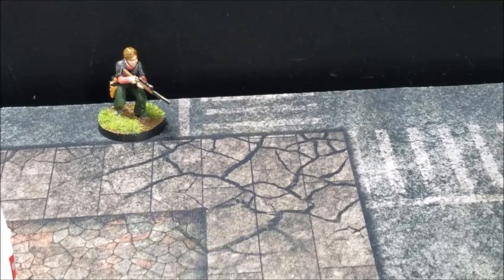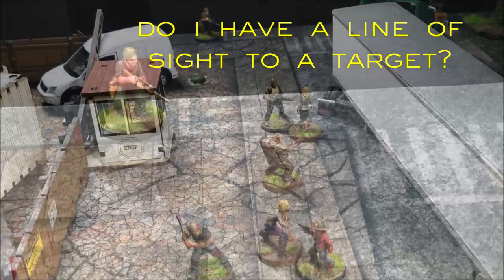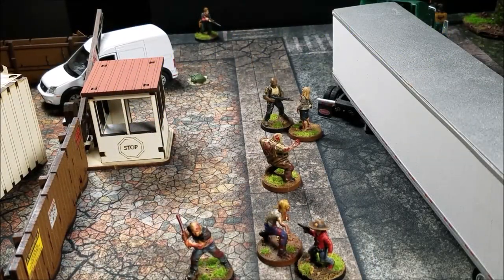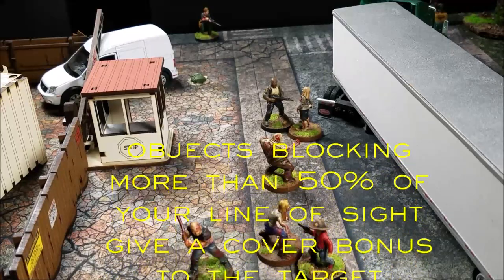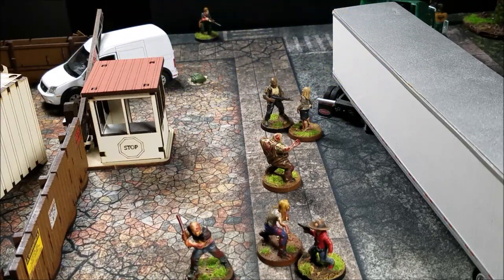The second thing to consider is line of sight — can you see any eligible targets? Draw an imaginary line from any part of your base to any part of your target's base. If you can see it, that person is in your line of sight. If an object covers more than 50% of the target, they get a cover bonus. Third: does the weapon you're using have the range to hit the target? There are three different range types in Call to Arms, best explained by looking at the character card.